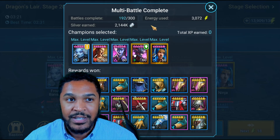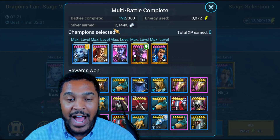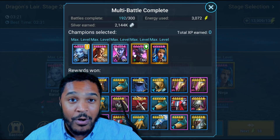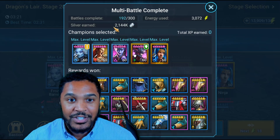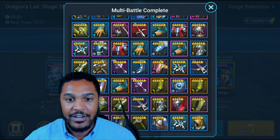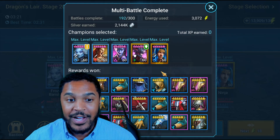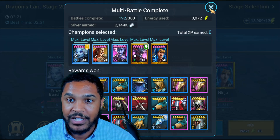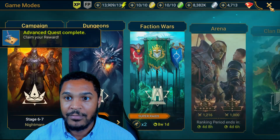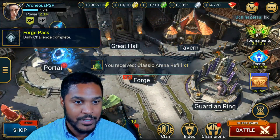I used more energy yesterday compared to today. I already went through all the gear and chucked out everything I didn't like, so I got a little over two million silver earned. We got way more speed gear this time around, so I'm hoping I got really good gear. I'm gonna showcase it to you guys in just a sec — let me make some room first.